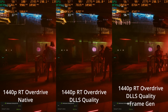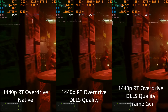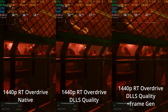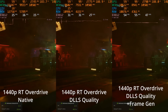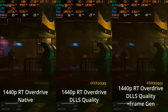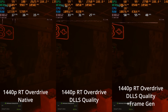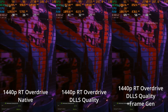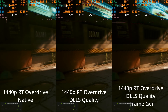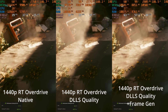What we're looking at now is RT Overdrive native on the left-hand side. In the middle we're seeing RT Overdrive with DLSS Super Resolution at the quality setting, and on the right-hand side you're seeing DLSS Super Resolution quality plus DLSS 3 frame generation. It's important to not just look at the frame rate numbers, but also to look at the average PC latency on the bottom left-hand side of each screen. If you remember playing the game natively at 1440p ultra with no RT Overdrive, the PC latency was usually between 25 to 30 milliseconds.